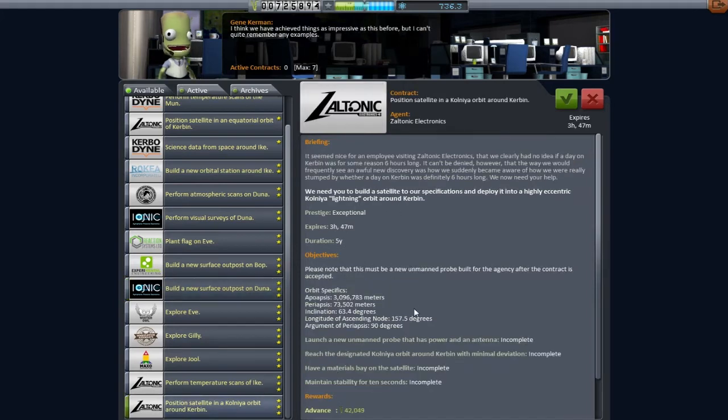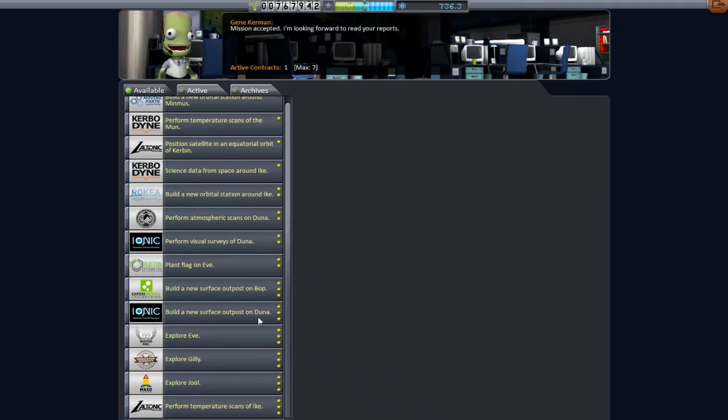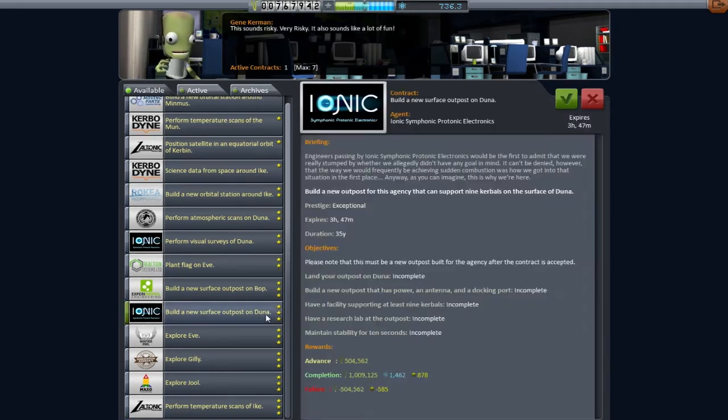Welcome back to Kerbal Space Programme. I've noticed a rather pressing issue - if you look up to the status bar at the top of the screen and look to the very left, you'll notice that our monetary situation has dropped below a million roots. This screams we're not doing very well. We need to save up at least three million to upgrade our Science Center, the R&D Center.